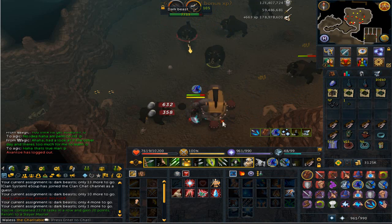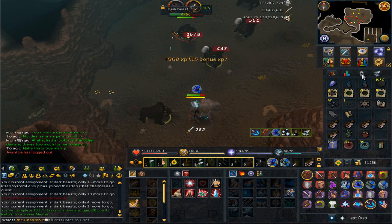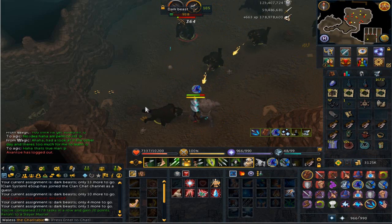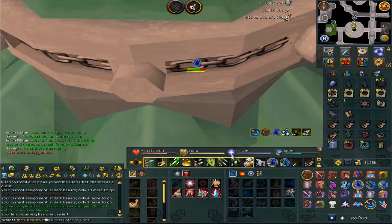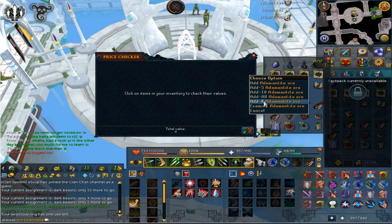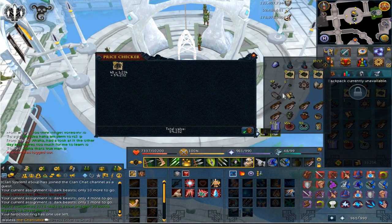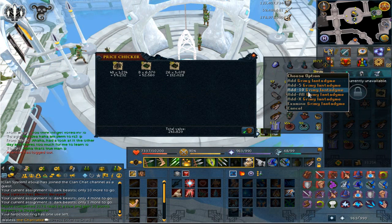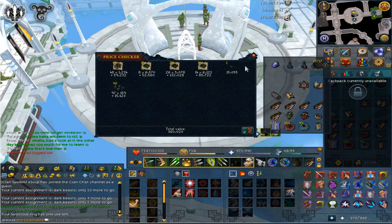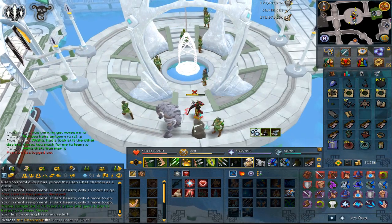I'm definitely closing in on 200 mil so I need really fast XP. We get 180 dark beasts - that is perfect. That is the dark beast task done, very nice, another AFK task. I absolutely love them so I can watch YouTube videos or movies or football on my other screen. We'll add what I did pick up in the price checker and we got 360k. Let's grab our next task.